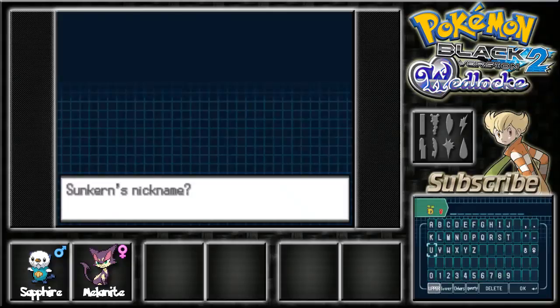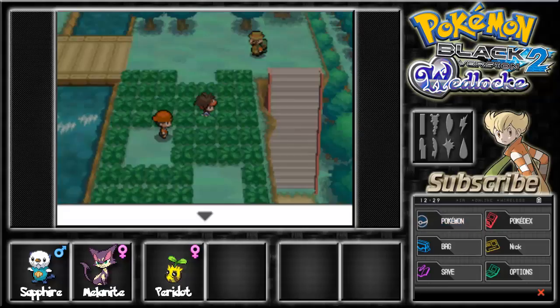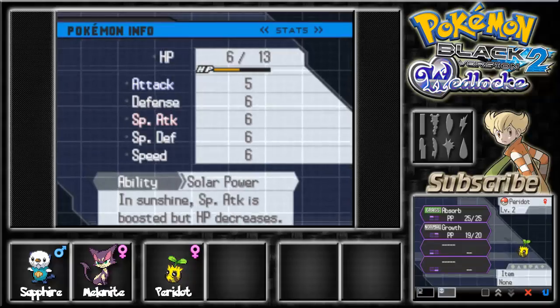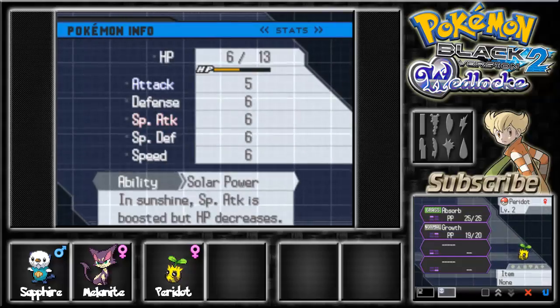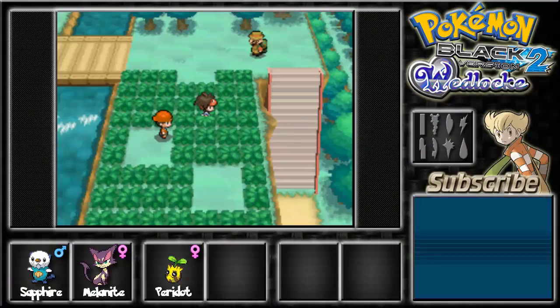I've decided on a nickname — it's going to be Peridot. That's probably pronounced 'Peridot' as in French. It's a green gemstone with a bit of olive color to it. And it rhymes, so it's going to be amazing. Let's check her out — a Modest nature! We actually got a Modest Sunkern with Solar Power. I'm not even mad about that. This is actually as good as it can get for a Sunkern — we got a genuinely good one, so I'm very happy.